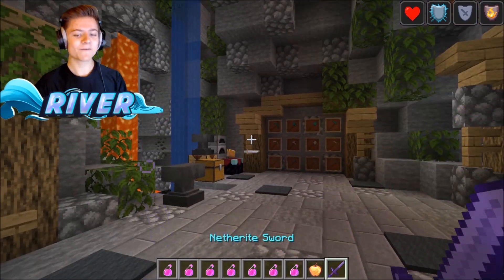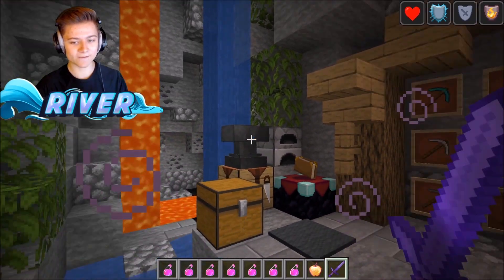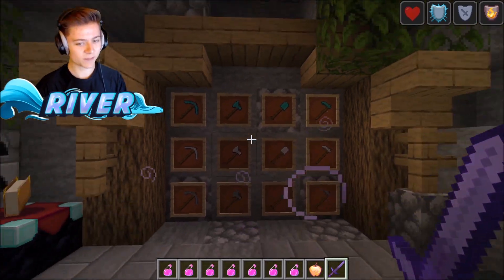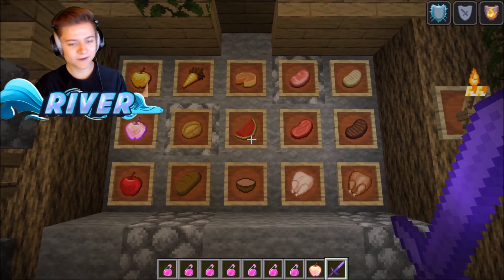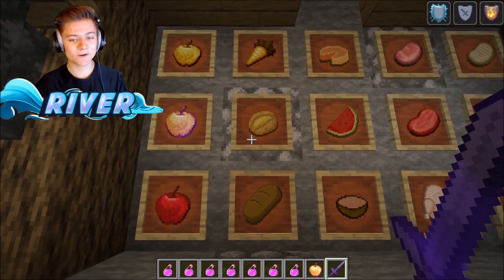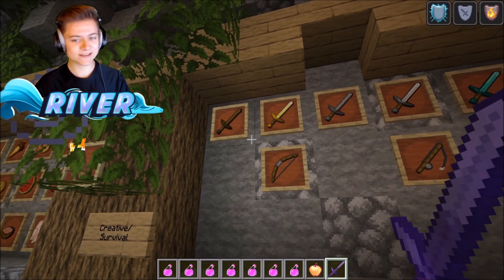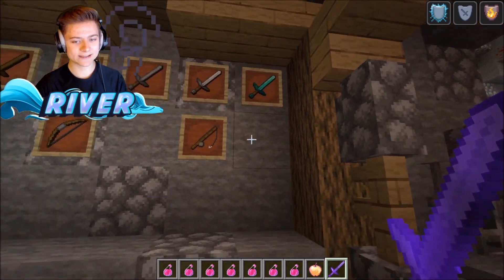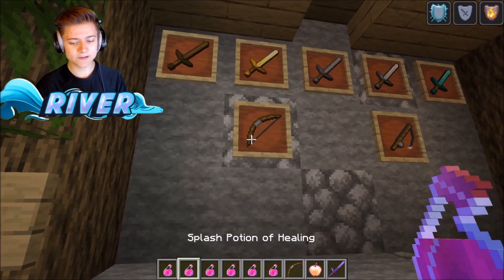We've got the potion effects as well. Here are some more textures — lava, water, and all the tools looking pretty insane. We also have a bunch of different types of food, with the 32x32 texturing looking super clean. Over here we've got swords — wooden, gold, stone, etc., all looking solid.